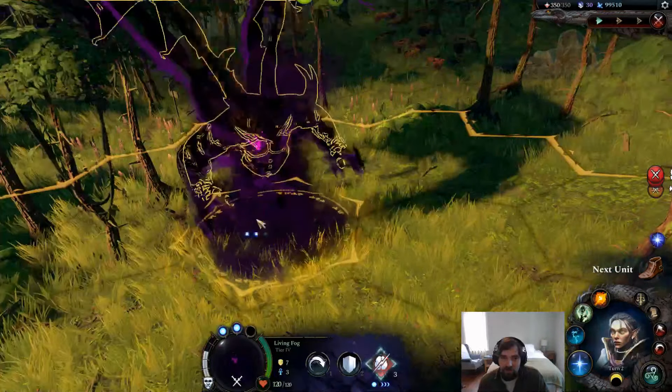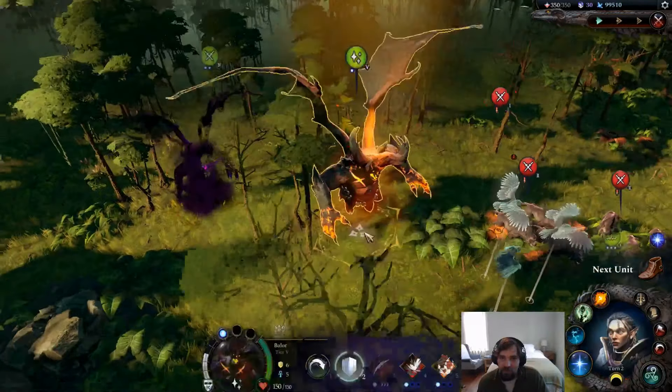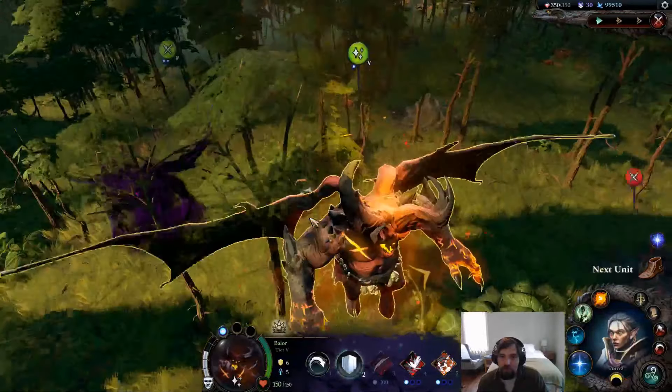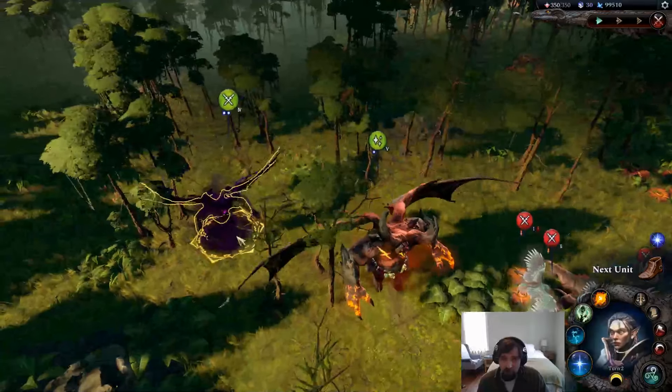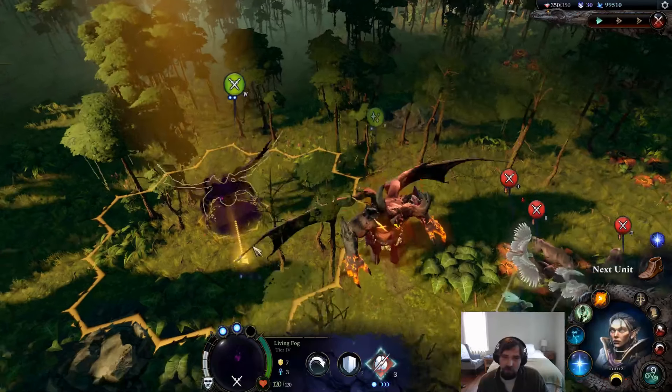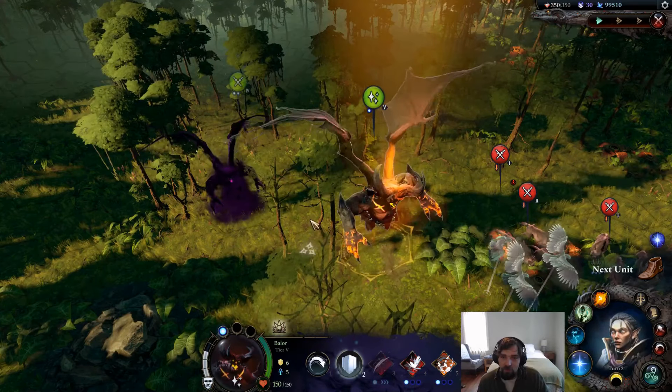The Living Fog has all this stuff that kind of goes around the middle and the bottom, making it hard to see that it's got the same little hooves at the bottom of the unit model, and it's also smaller. The Living Fog is a Tier 4 unit you can get on a Tier 4 tome, and the Baelor is a Tier 5 unit you can get on a Tier 5 tome.